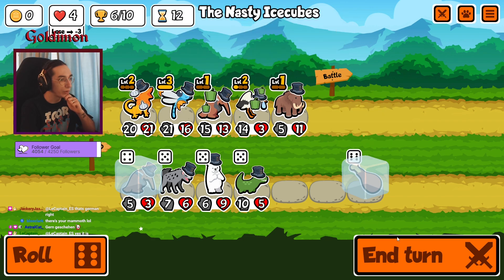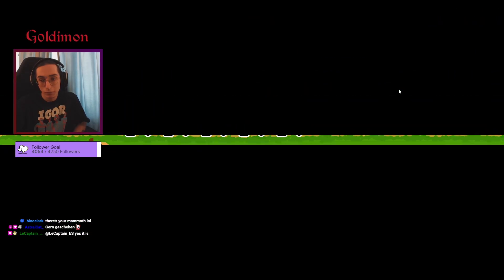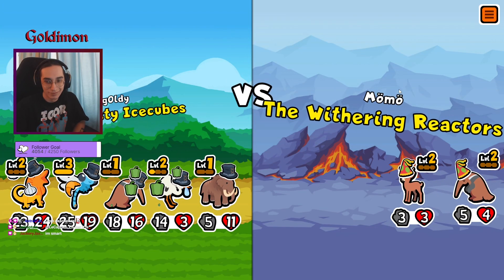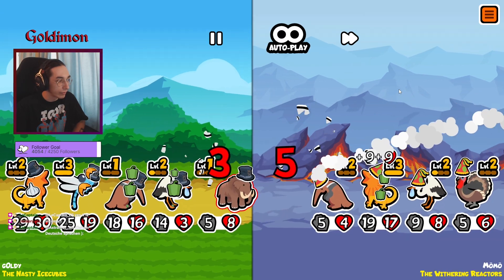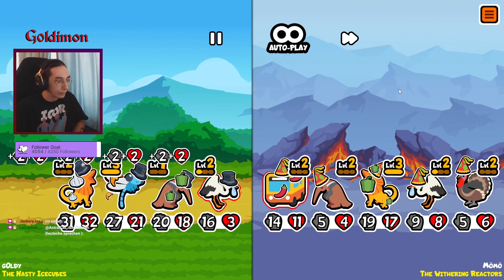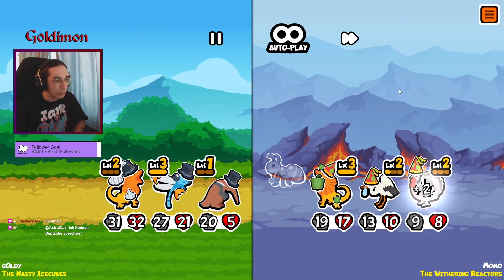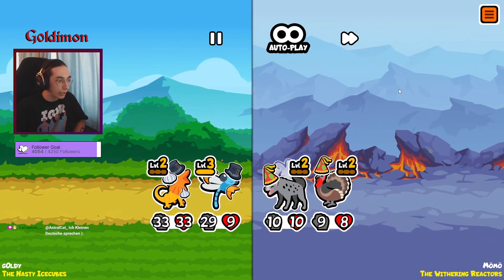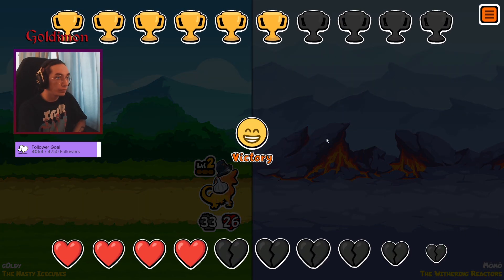If this becomes level two, then we buffer mammoth I guess. Good buffs, good buffs. This guy has a 20 instead of a field dragon. Let's see if this build — oh wait, nevermind, he does have a level three field dragon. We still win because my scaling is actually incredible. Seven wins!